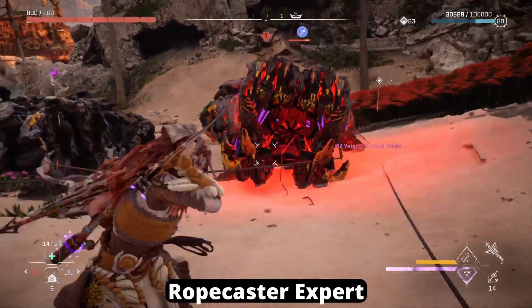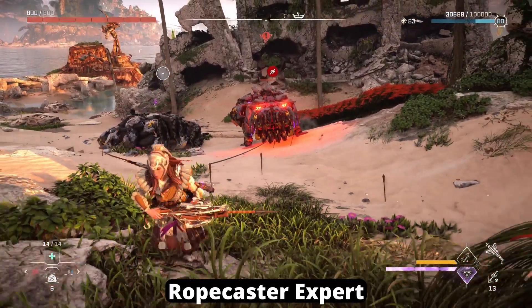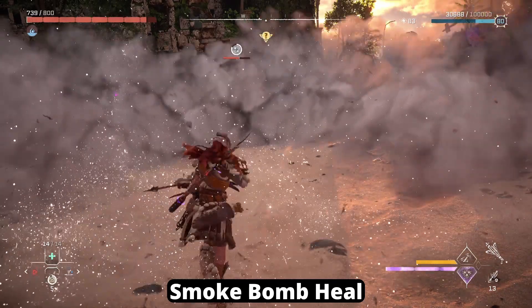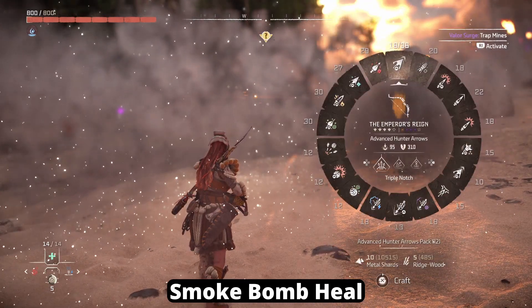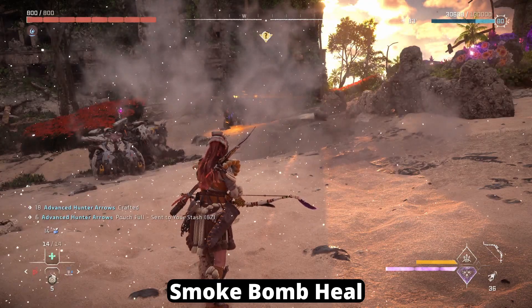Next up is the Trapper skill tree. Here we have the Ropecaster Expert, which allows you to shoot another rope to instantly tie down a machine again for a short duration after it recovers from the tied down state. You can only do this once per target. The other skill is Smoke Bomb Heal, which does precisely what it sounds like. You can craft special smoke bombs, and while you stand inside of it, your health will gradually recover. The smoke has a shimmering effect, so you'll know in the heat of battle if you threw the correct smoke bomb or not.